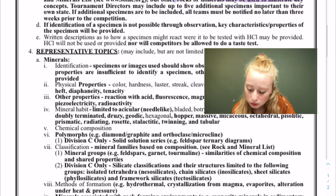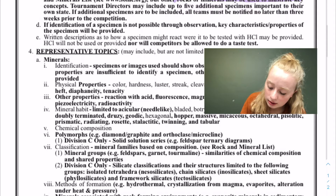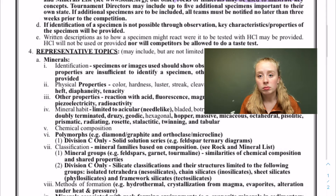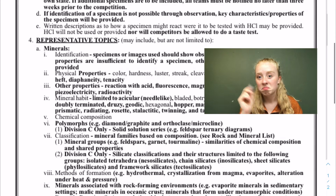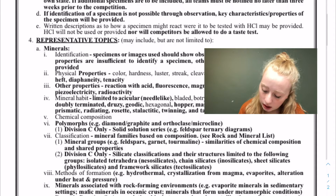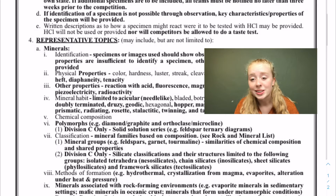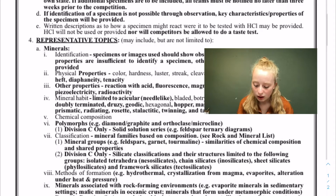Different rocks and minerals may be used to illustrate key concepts. So if they're trying to make a point about sandstone and bring in a different type of rock, that's okay, as long as your answer is not a rock that doesn't exist on that list. They can include up to five additional specimens important to their own state — here in Utah we've got a bunch of sandstone.